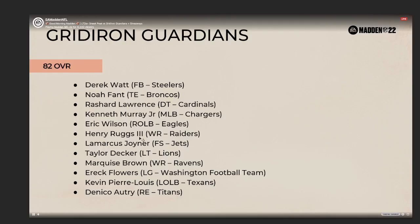Next, the Gridiron Guardians — here are some of the players we'll be seeing at 82 overall that we don't have screenshots for: Derek Watt, Noah Fant, Rashard Lawrence, Kenneth Murray Jr., Eric Wilson, Henry Rugs, Lamarcus Joyner, Taylor Decker, Marquise Brown, Eric Flowers, Kevin Pierre-Louis, and Nico Autry. Hollywood Brown and Henry Rugs should be really good budget beasts for budget squads as of tomorrow when they go live.